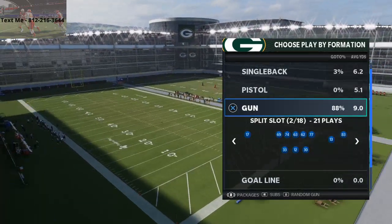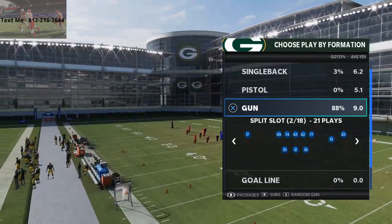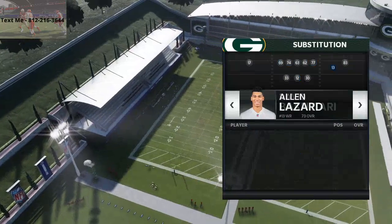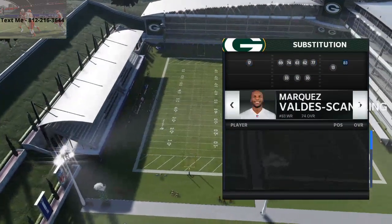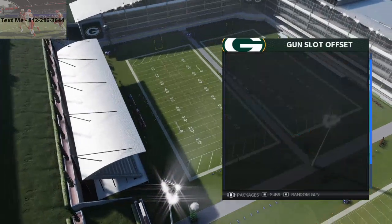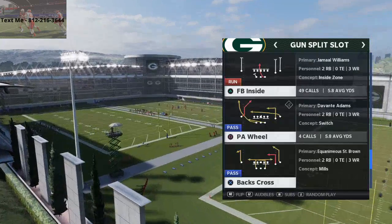Here is a play I really like to use specifically against bench press man zone - it's really good for both. You need to have your best receiver on the left side of the screen, so for the Packers that's Davante Adams, and we're going to put Equanimeous St. Brown in the slot. The play is Split Slot, and the specific play we're running is PA Wheel.